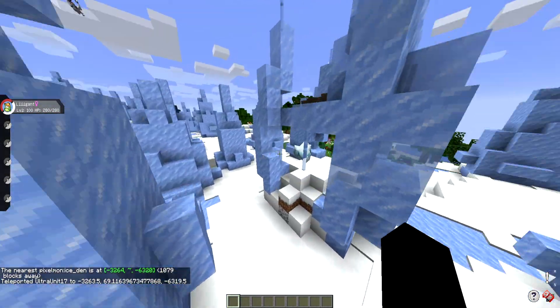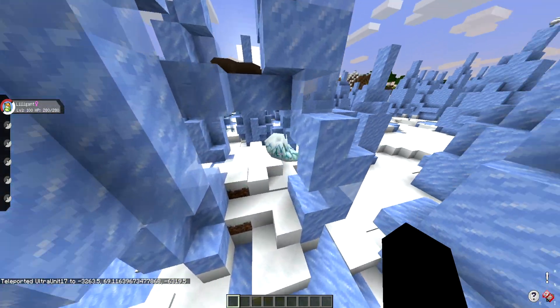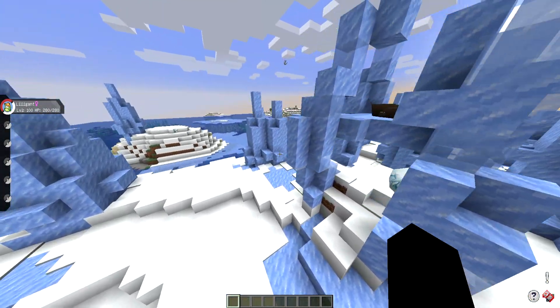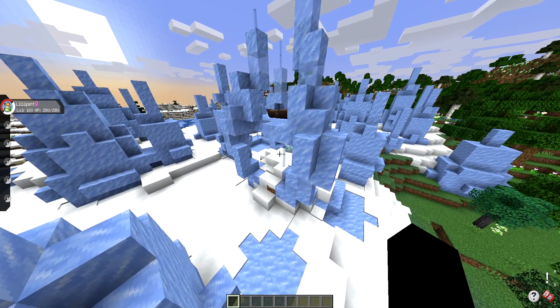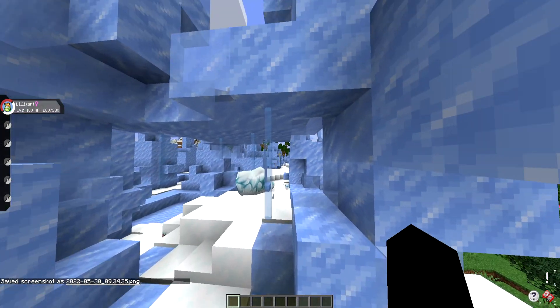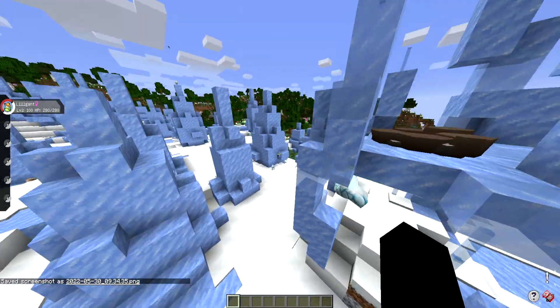Oh, that looks amazing! The ice den on top — I love how they did these. You also have a little Glaceon evolution spot here if you want to do that, which is really, really nice. I love how this looks — it's such a perfect thing to have in the Pixelmon mod. They even added stained glass to make it look like ice spikes. That's really nice.